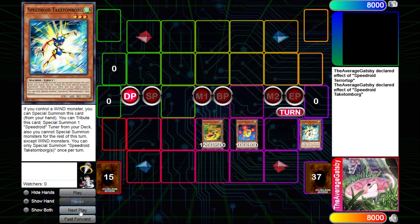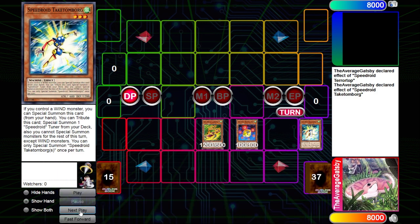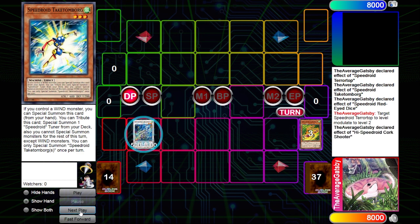It is worth noting that Takatanborg can be normal summoned if you have a second copy of Takatanborg or a way to special summon him, and you can use his tuner tutor effect twice in the same turn, as the only once-per-turn on this card is limited to his special summon clause. Off Takatanborg, I'll special summon Speedroid Red-Eyed Dice and on summon activate the effect to modulate the level of a Speedroid monster between one and six. With this, I'll make Teratop a level two, which means we're good to synchro into High Speedroid Corkshooter. On summon we can use one of two effects: either add a Speedroid spell or trap card from our deck to our hand, or — provided all the monsters used for the summon are Speedroids in our graveyard — special summon both materials back to the board with their effects intact.